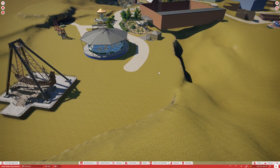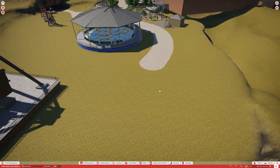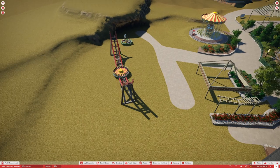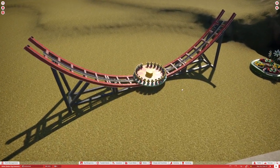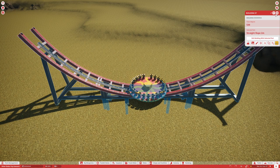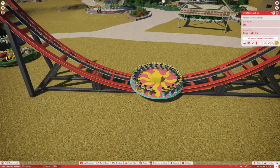There are two rides over here: Racing Regatta and the elephant ride, which we won't be able to make functional because those rides don't exist in Planet Coaster, but we're going to try to make them visually present. Another one is Electro Spin, which is also non-functional. I'm going to be using this Steam Workshop item, which is very well done.